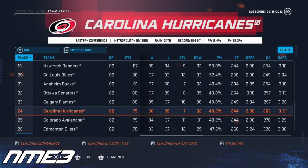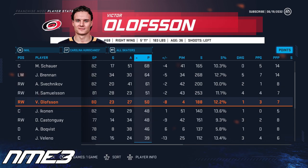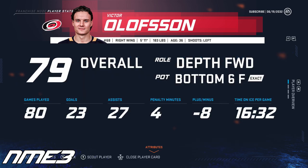Year 13 sees the Canes have another mediocre season, finishing 24th in the league and missing the playoffs again. Victor Olofsson in 80 games scored 23 goals and 27 assists for 50 points on the year. With him getting older, he drops in overall again and is now down to 79 heading into the final year of his contract.